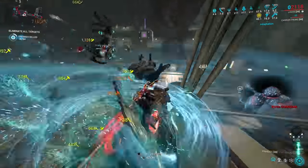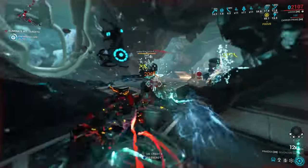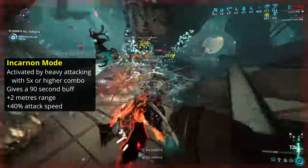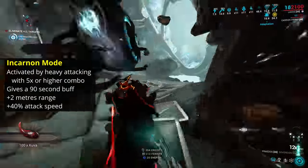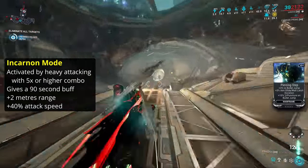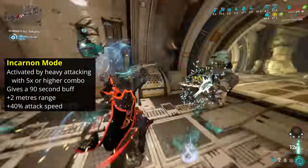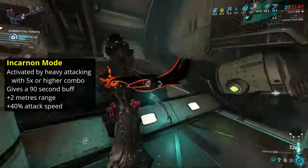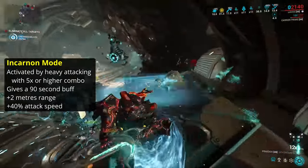Unlike the Incarnate Guns, the Incarnate Mode of the Praedos doesn't change how it functions. Instead, you activate the Incarnate Mode by heavy attacking with a 5x or higher combo to gain a buff for 90 seconds. This buff increases your range by 2 meters and your attack speed by 40%, both of these additive to mods. In contrast to the guns, the timer runs down even if you're not using the Praedos.